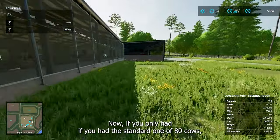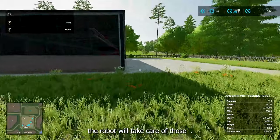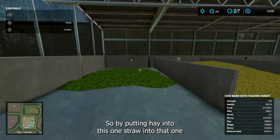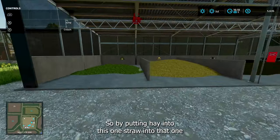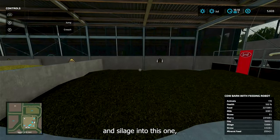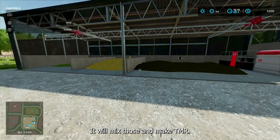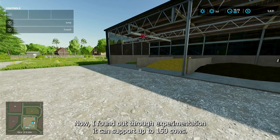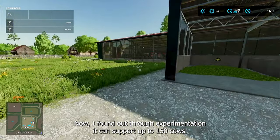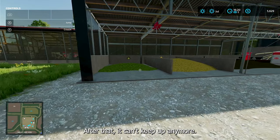Now if you have the standard one of 80 cows, the robot will take care of those. By putting hay into this one, straw into that one, and silage into this one, the robot will take care of your cows — it will mix those and make TMR. Now I found out through experimentation it can support up to 150 cows. After that, it can't keep up anymore.